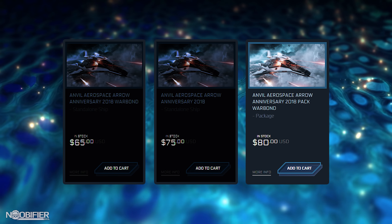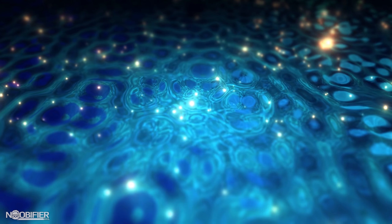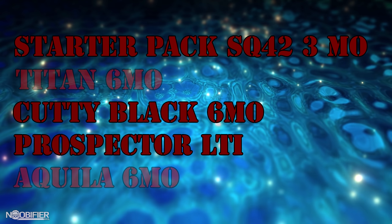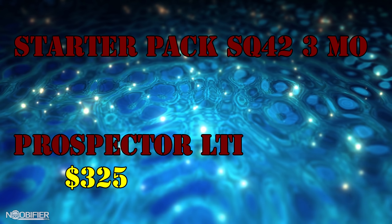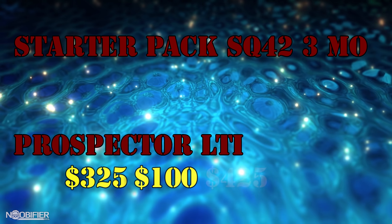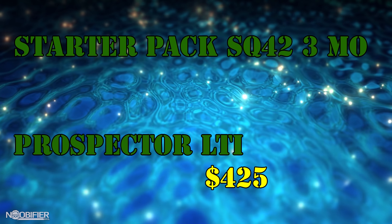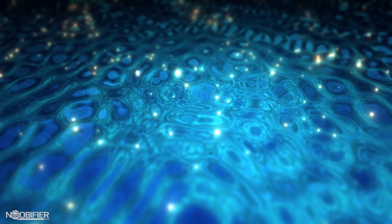My friend's target fleet is a Cutlass Black, an Apollo Triage, and a Carrack. Melting the Avenger and Aquila got him $325 in store credit. He also melted the six-month Cutlass to get one with LTI. The Prospector already has LTI, and his game package is fine, so neither of those were touched. The key to this is time and opportunity.